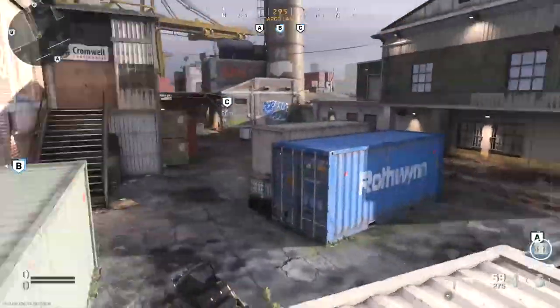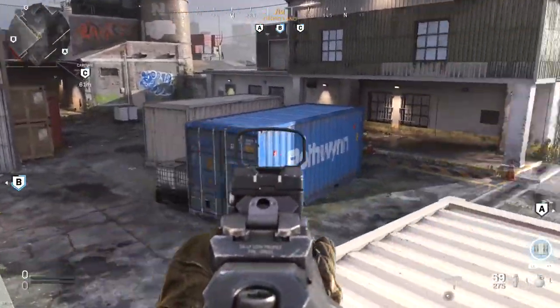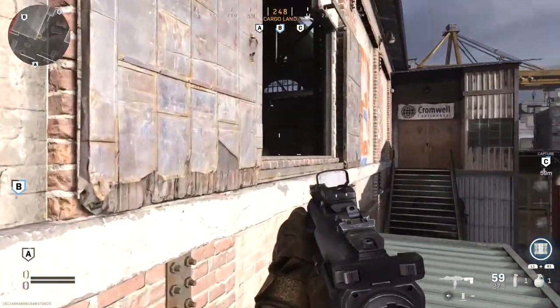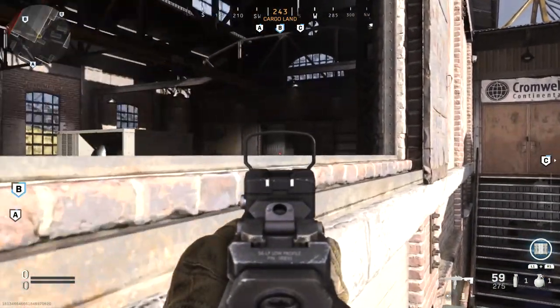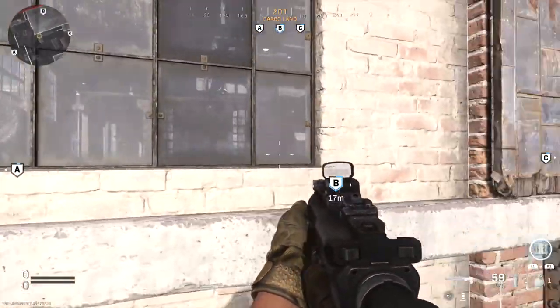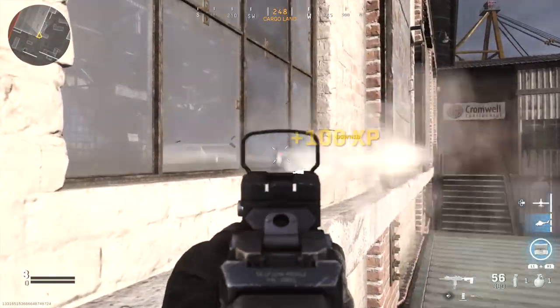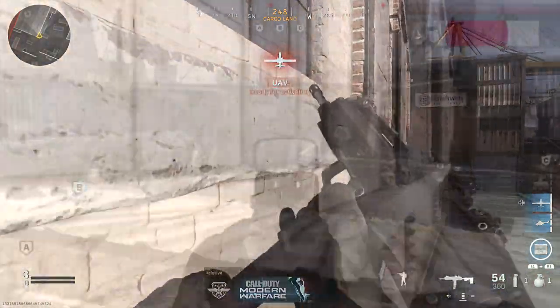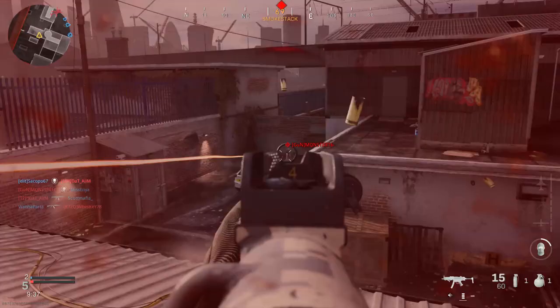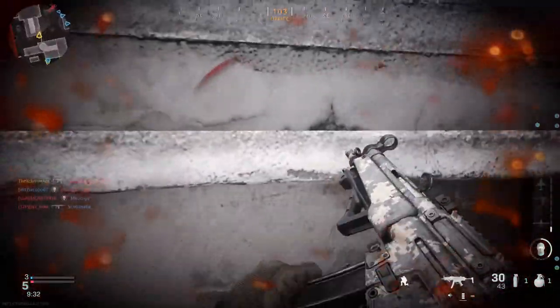Over on this end, to challenge people sitting in that window instead of coming around the corner where they're often pre-aiming, hop up on the back of this car and you get a better line of sight into that window. Towards the middle of the map, if you have enemies camping up in that area, a great way to challenge from the window is to simply stand right here — you expose very little of yourself. For an even better option, spray through those windows to get your kill. That pretty much covers all the jump spots and counter camping lines of sight for Hackney Yard.